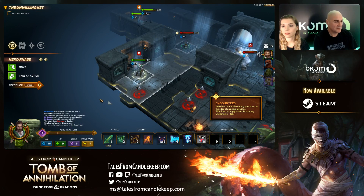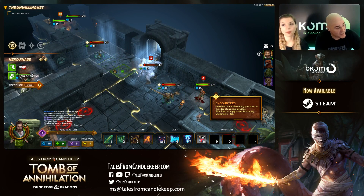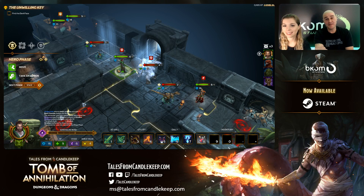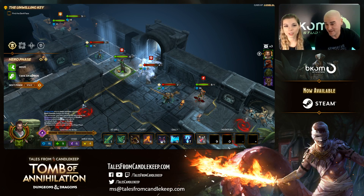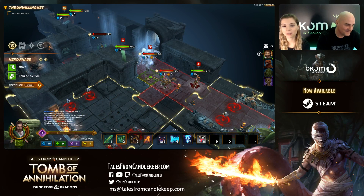Now it's Artus's turn — Artus definitely needs to join the fray here. Hey Fernet, just joined us: what's this game? It's called Tales from Candlekeep, available on Steam. It's a port of the adventure system board games by Dungeons and Dragons — the latest one is Tomb of Annihilation. It's a turn-based game.